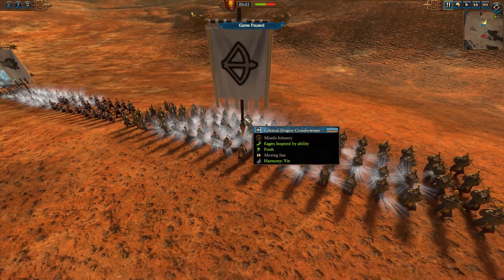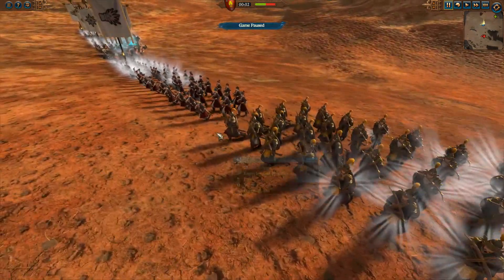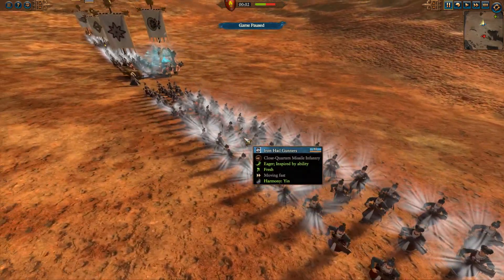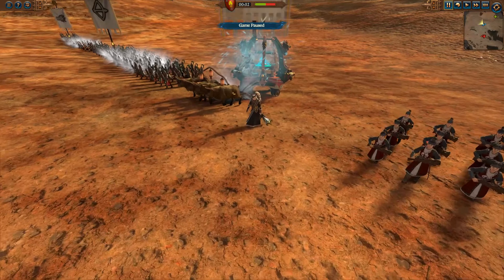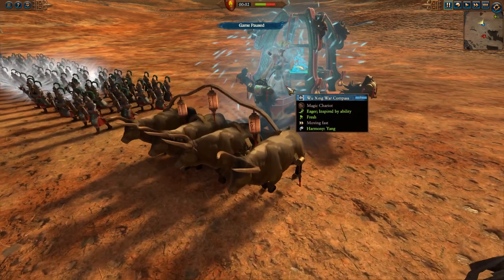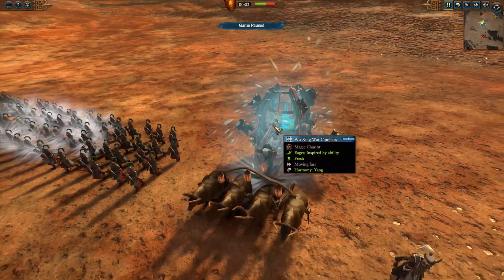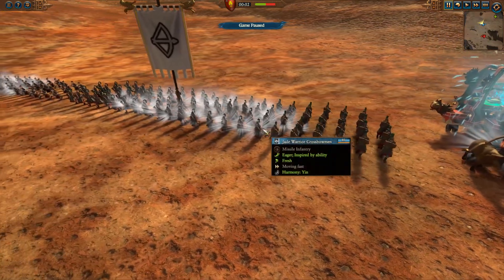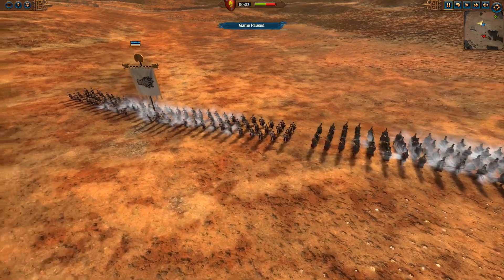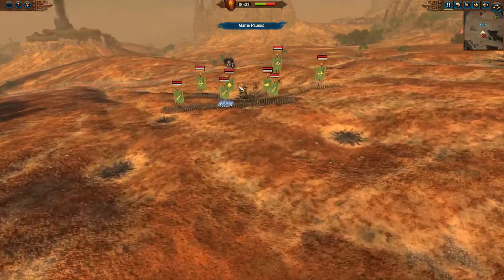Her range force, which is the main focus, has Celestial Dragon Crossbowmen who are currently being buffed — that's why they've got that weird effect at the moment. There are also Iron Hail Gunners, basically a type of hand cannon unit. We've got Miaoying herself, the Wuxing War Compass — a kind of buffing chariot unit good for supporting infantry on the line — plus Jade Warrior Crossbowmen and another Iron Hail Gunners unit.